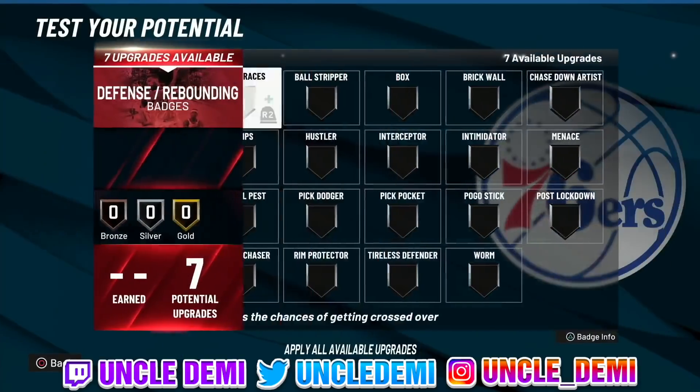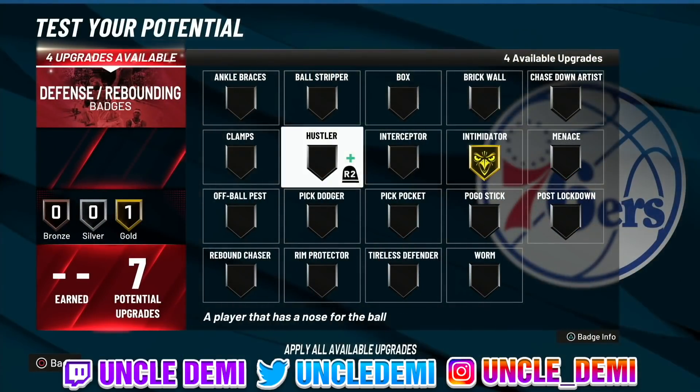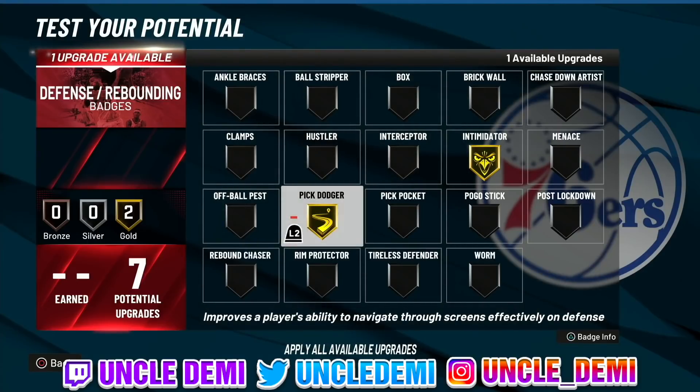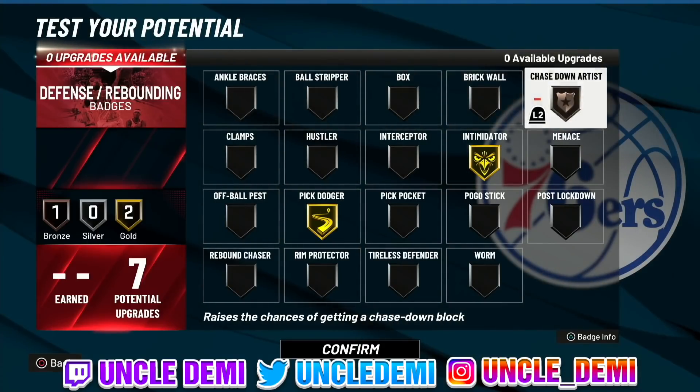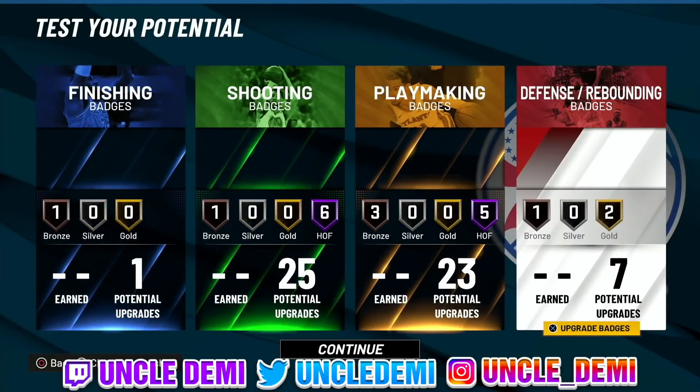Defensively, we're going with intimidator, pick dodger — because most times that's what happens — and then chase down. And that's the wave right there. There you have it, my nephews and nieces — this is the Season 2 meta guard build. Hopefully you enjoyed the video. If you did, make sure you drop a like, subscribe to the channel. As usual, your favorite old head Uncle Demi will be back really, really soon — and when I say soon, I mean tomorrow. I'm out.